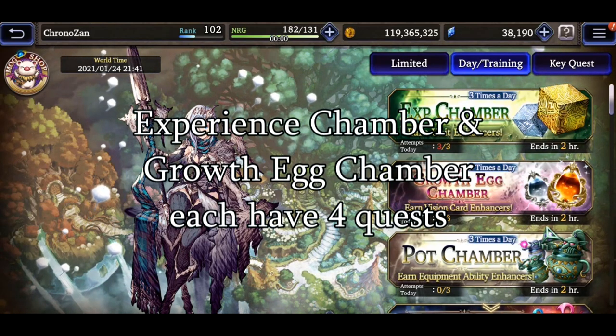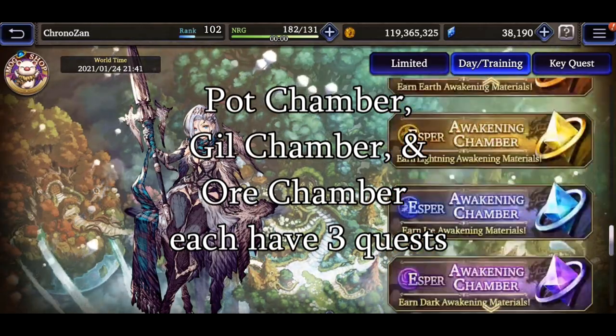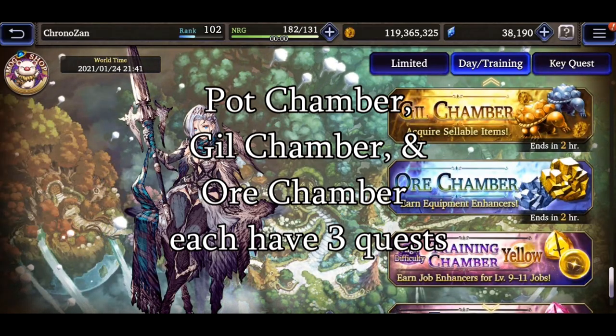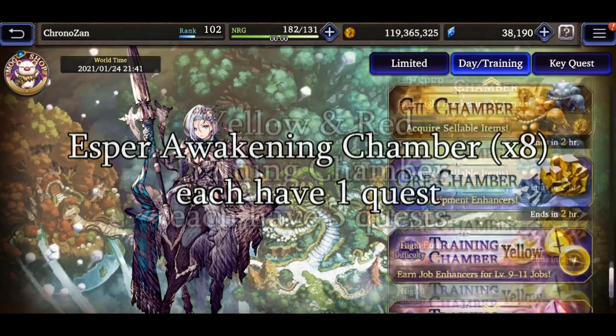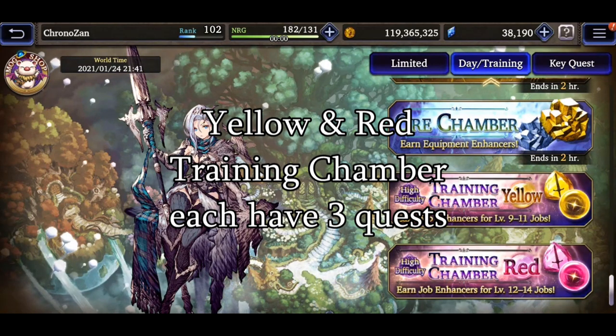Chamber both have four quests. The Pot Chamber, Gill Chamber, and Ore Chambers each have three. Each element — of which there are eight — and Esper Awakenings each has one quest. Both the Yellow and Red Training Chambers have three apiece, and